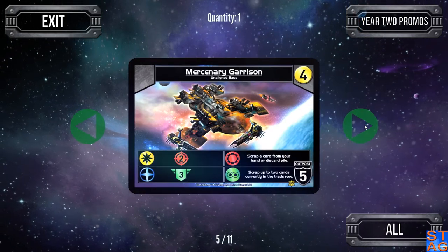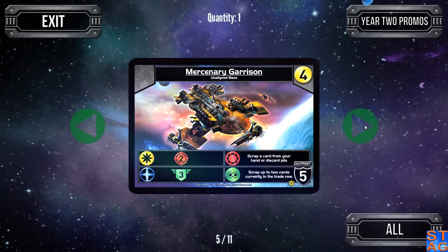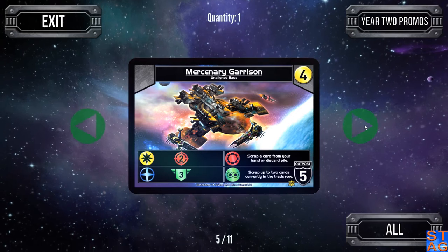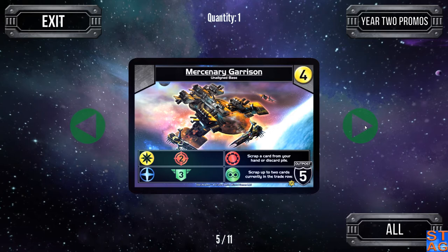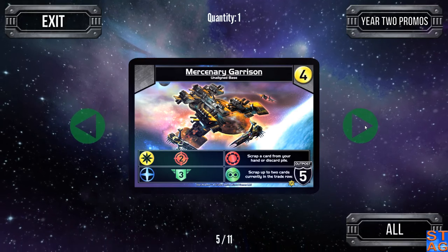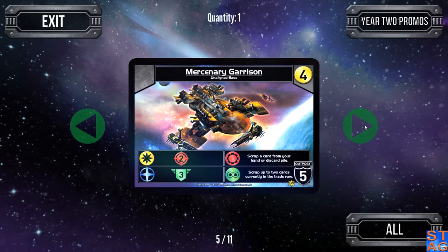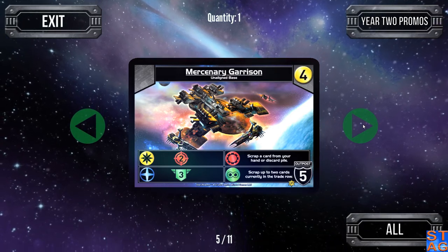This is from the Year 2 Promos set. The Mercenary Garrison — I believe it came in a box when I purchased a storage box for my Star Realms and Colony Wars decks. It's an unaligned base with Outpost 5. Depending on what cards you play, you activate different abilities: Trade Federation gives three authority, Star Empire gives two attack, Machine Cult scraps a card from your hand or discard pile, and the Blob scraps up to two cards currently in the trade row.